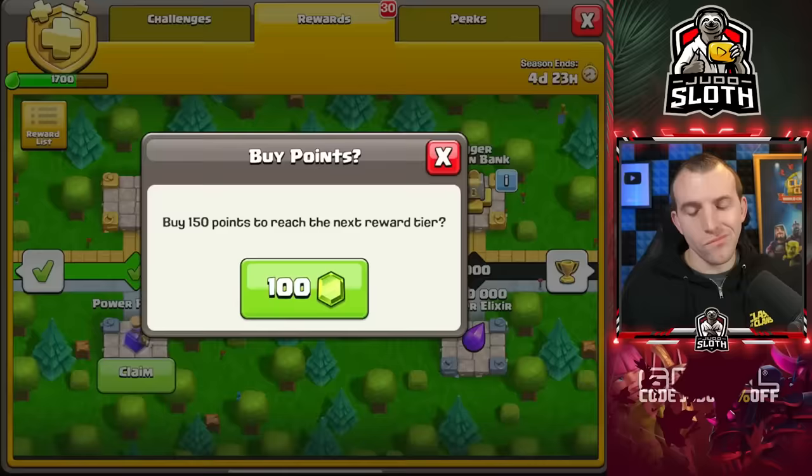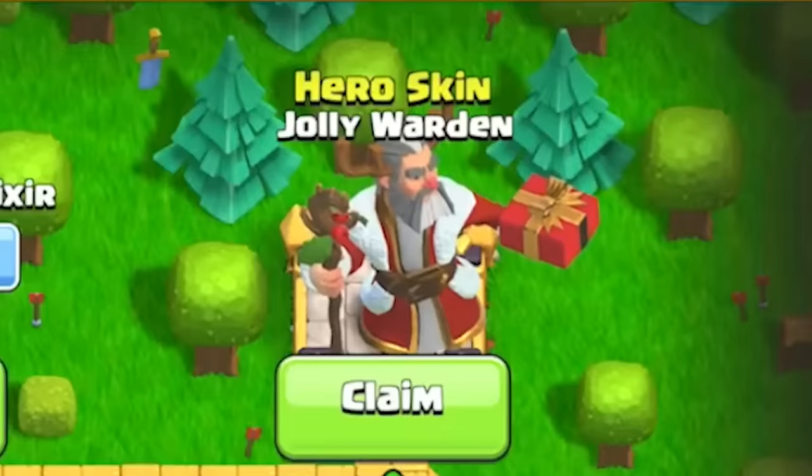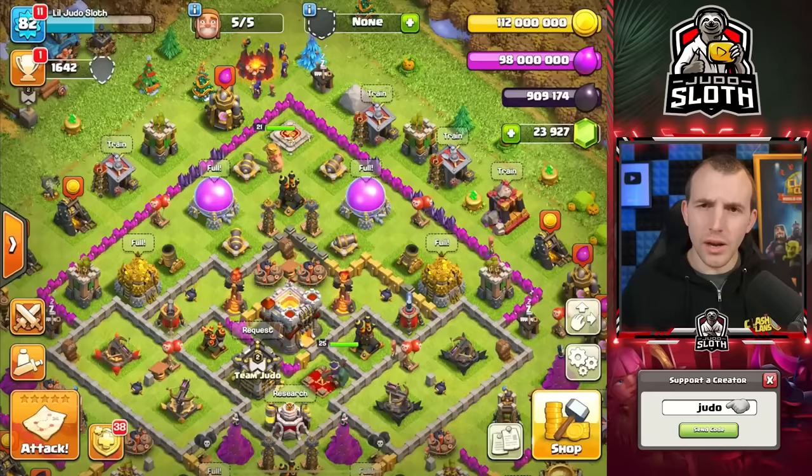Might as well get the research boost as well in case we do any upgrades in the lab. It's going to be worth it just going all of the way because I'm not going to do many attacks on this account. We do get another book of building, even a rune of dark elixir — we're going to be able to use them in this video. Now let's see how far we get.